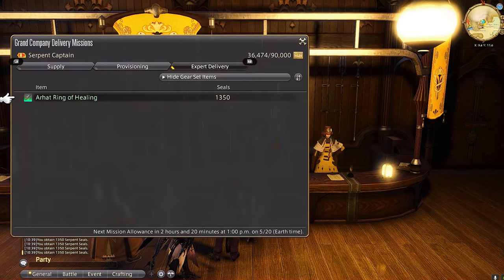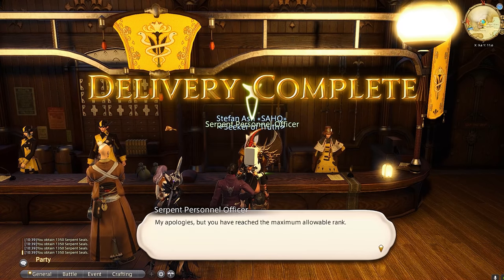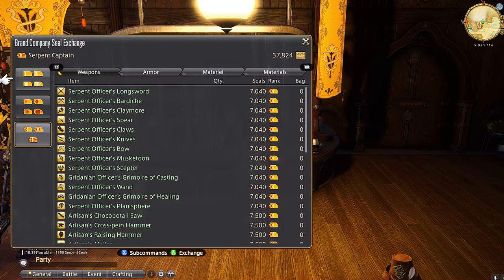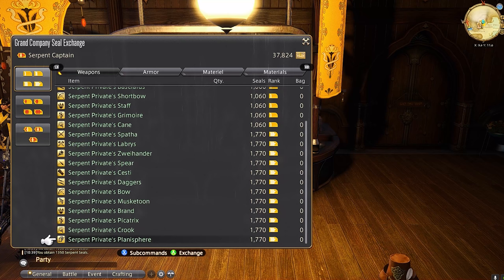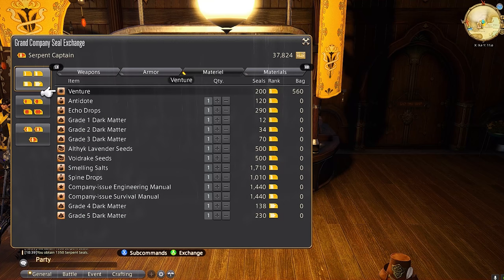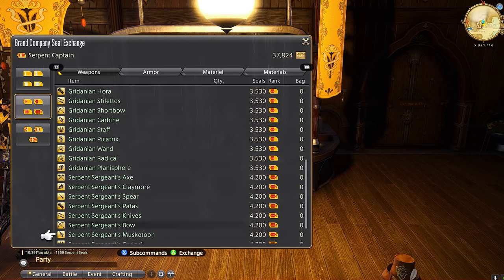And why do we want Grand Company seals? Well, I'm glad you asked. You can buy all sorts of regular things you need for everyday gameplay, such as ventures for your retainers, cordials for your gatherers, or glamour prisms to sell or use. Let's say by some extraordinary means you're all maxed out on ventures, don't need any more cordials, and you're tired of glamour prisms — you can then buy Duck Bones or any other materials for 360 gil apiece and sell those to a vendor for an extra 30 to 50,000 gil each time you have a lot of Grand Company seals.